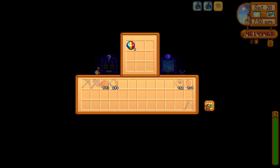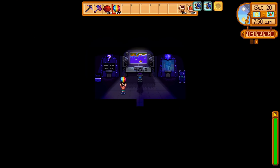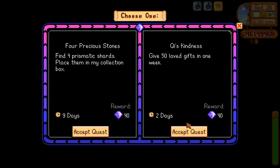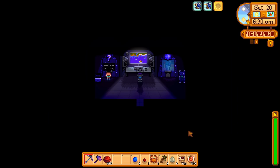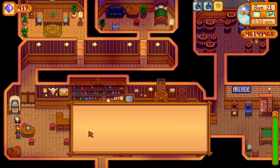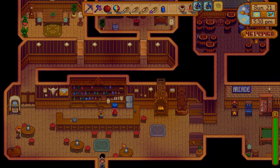Otherwise, iridium ore farming is my recommendation for finding shards. If that's not your thing, there are several other options and the month-long time frame should be enough. The seventh quest is Qi's Kindness and you'll receive 40 Key Gems if you can give 50 loved gifts in one week. Universally loved gifts make this a quick one — Prismatic Shards can be given to everyone but Haley, and Rabbit's Feet can be given to everyone except Penny. Otherwise, you might need to check all the NPC preferences and give what you have on hand.